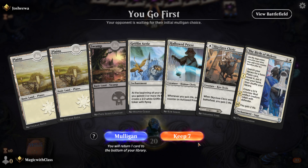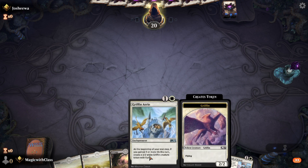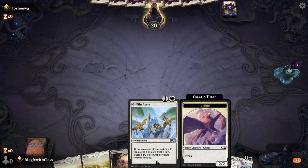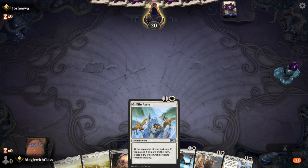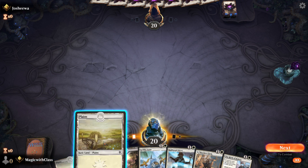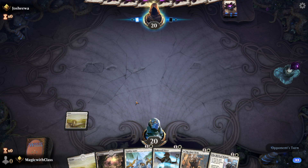This opening hand looks decent. Griffin Aerie is a pretty good card — underrated. I'm glad it triggers at the end step though, because otherwise I think it would just be too strong. I've had three Griffin Aeries on the battlefield before and was able to gain a ton of life.